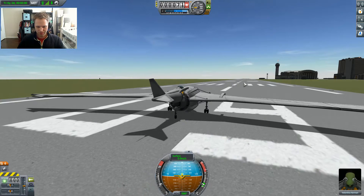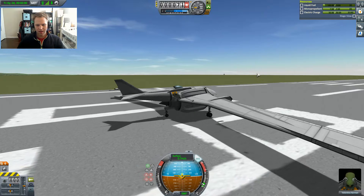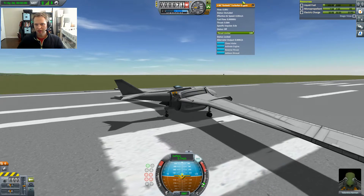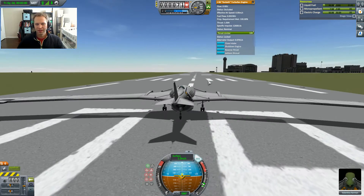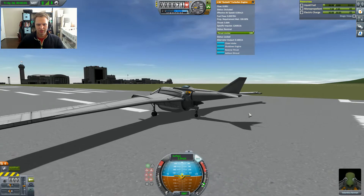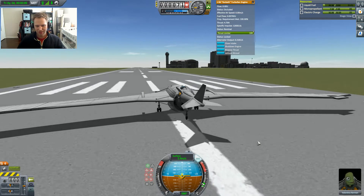I will show you just how little thrust it takes to get this thing off the ground. We have 100 units of liquid fuel, and I will basically monitor the thrust of the Goliath. We will try to take off with the bare minimum amount of thrust required. This is probably not going to be enough, so I'm going to just very quickly tap shift.